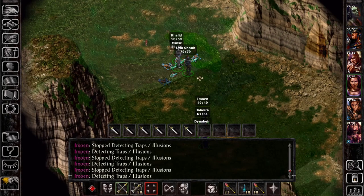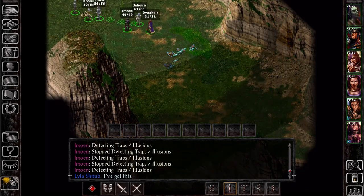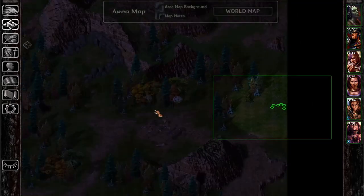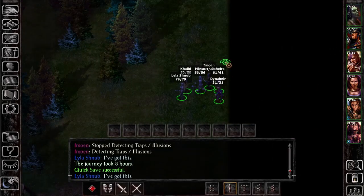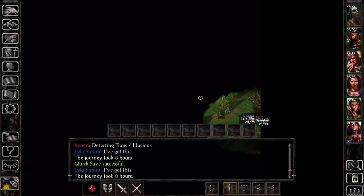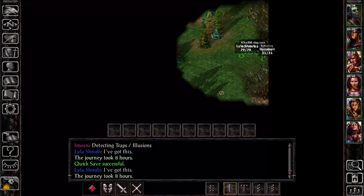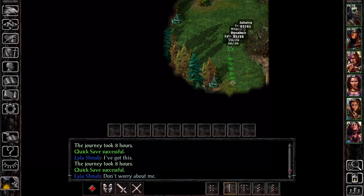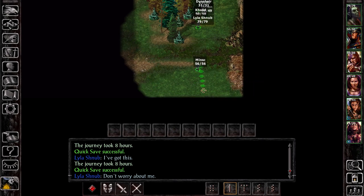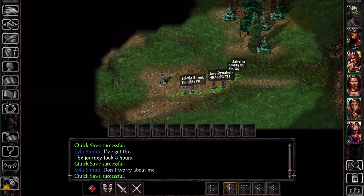Is there a way to configure Jaheira to just use scrolls automatically? I guess it's not really worth it — if the fight is worth using scrolls on, we'll have time to pause. Sea Watcher. No cinematic or anything — I was kind of anticipating one, but hey. I guess we'll go south. The further westward we go, the closer we'll be to the coast and we'll see the cool lighthouse. The music is really foreboding here.